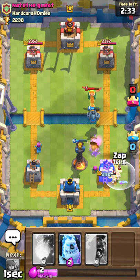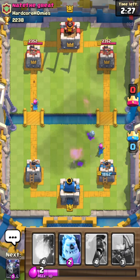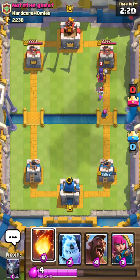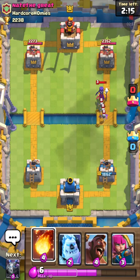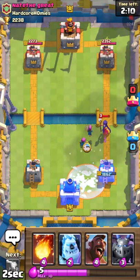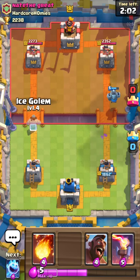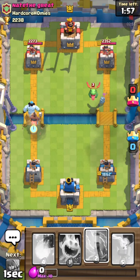I'll put down an ice spirit here just for a little side traction. The baby dragon will get taken out with very little damage done. Now I have my main push ready to go. If he wants to put down another strong card I'll throw that down. I'm not too positive I can counter that witch, so I will drop archers over there. He did drop a freeze, so that will be big — that's a good thing I countered.